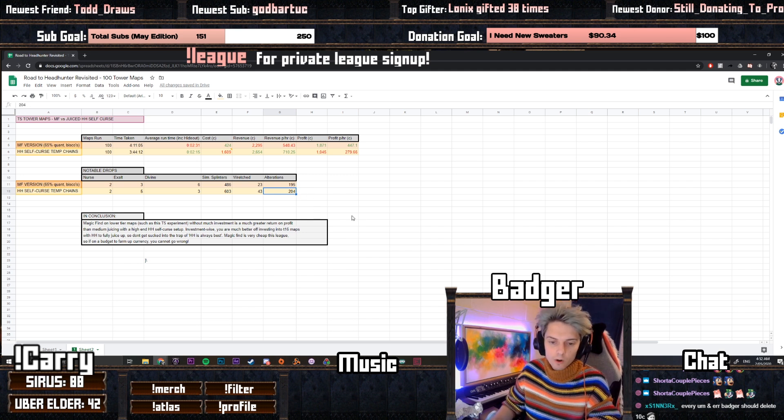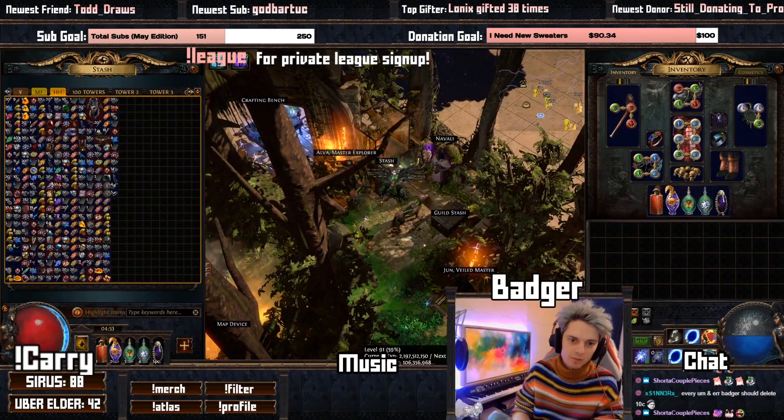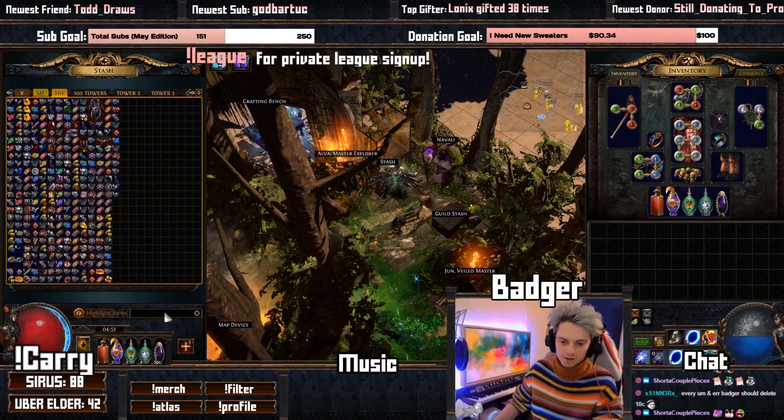I'll put the link to this small bit of data down below. I'm not going to put a link to the pastebin of the build I used to run these maps because it's a very generic self-curse temp chains character, mostly following the same skill tree as you saw in yesterday's video. But to finish everything off, I did promise you guys I was going to open these Wretched cards, so let's do this!